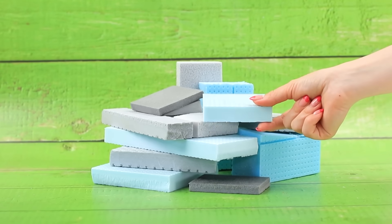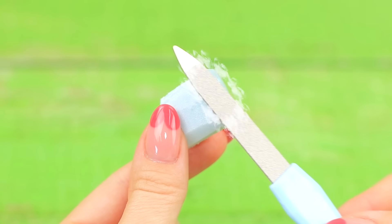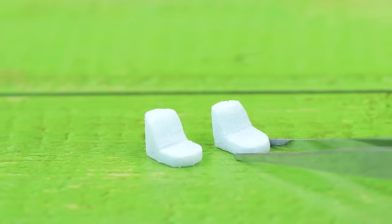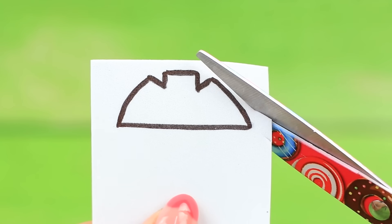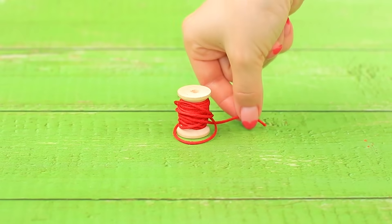A block of extruded polystyrene. Draw tracks. Shape it. Colorful foam paper. Assemble sneakers. Red shoelace.